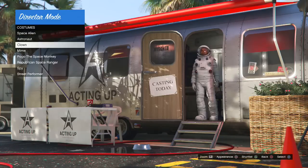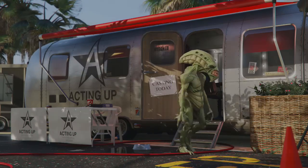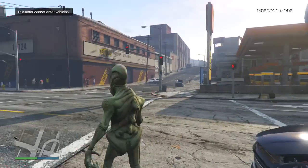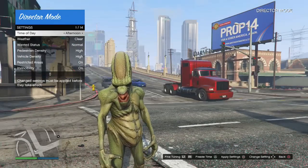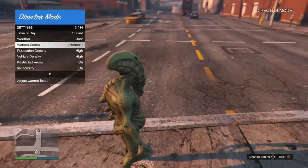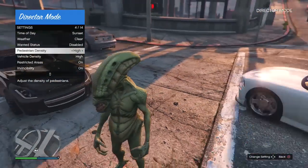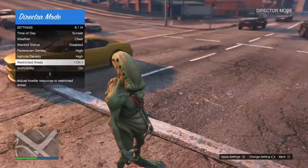I'm going to go with the space alien because I think that's the best looking one. We're going as a space alien and we're going to smash some players in Director Mode. I actually love this costume — I wish you could get it online for your character, that would be pretty cool. Here are the settings on the interaction menu where you can change the time of day to whatever you prefer. I like sunset, so I'll leave it as that.